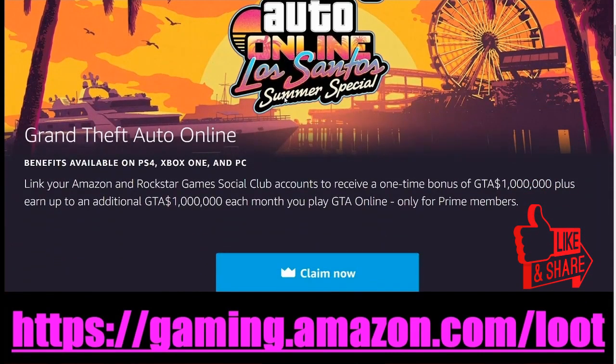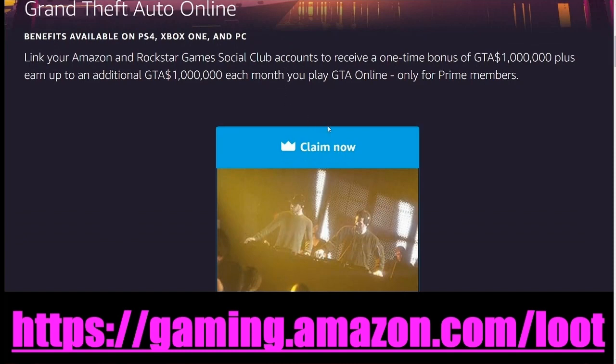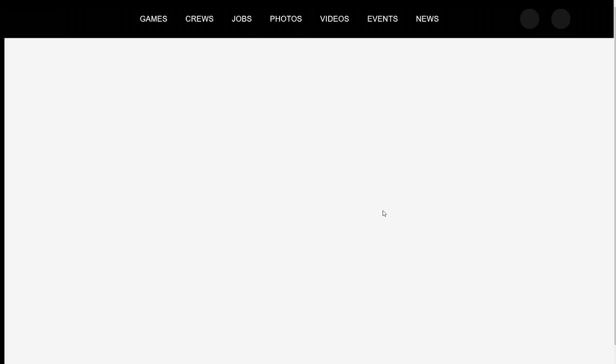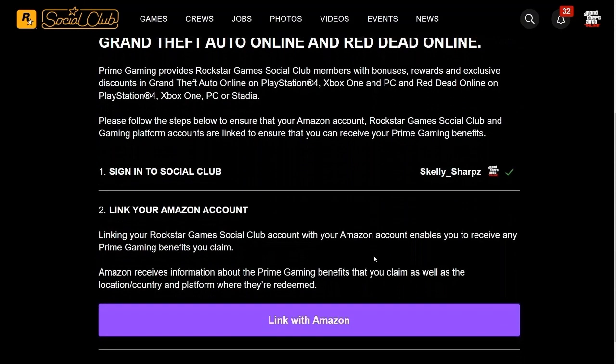You can link to get up to $2 million this month. Link your Amazon and Rockstar Games Social Club accounts to receive a one-time bonus of GTA $1 million, plus earn up to an additional GTA $1 million each month you play GTA Online — only for Prime members. You must link your Rockstar Social Club account with your GTA Online account to receive these benefits. Follow the links in the description.